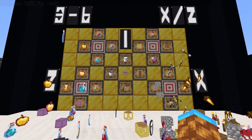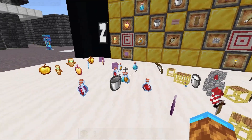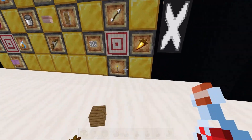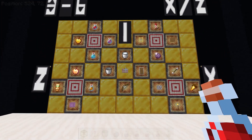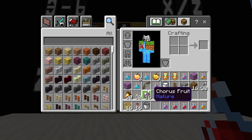Or you can stock it with everything that you would need to go on an end raid, so that when you're ready to go you can press the button and be on your way. Some other examples of what you could stock it with include potion brewing, wither fighting, nether raiding, adventuring, or even just after death — so that after you die you can just press the button and get some basic gear to allow you to quickly go back and retrieve your stuff.